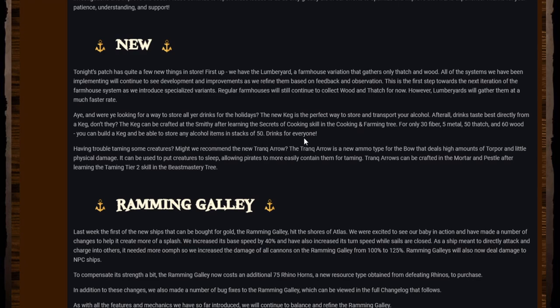Having trouble taming some creatures? We recommend the new tranq arrow. The tranq arrow is a new ammo type for the bow that deals high amounts of torpor and little physical damage. It can be used to put creatures to sleep, allowing pirates to more easily contain them for taming. Tranq arrows can be crafted in the mortar and pestle after learning the Taming Tier 2 skill in the Beast Mastery tree.